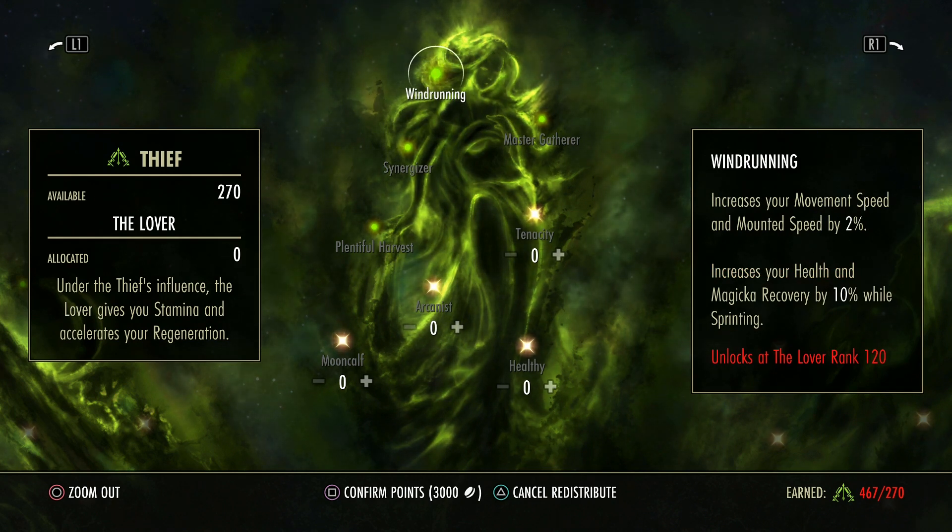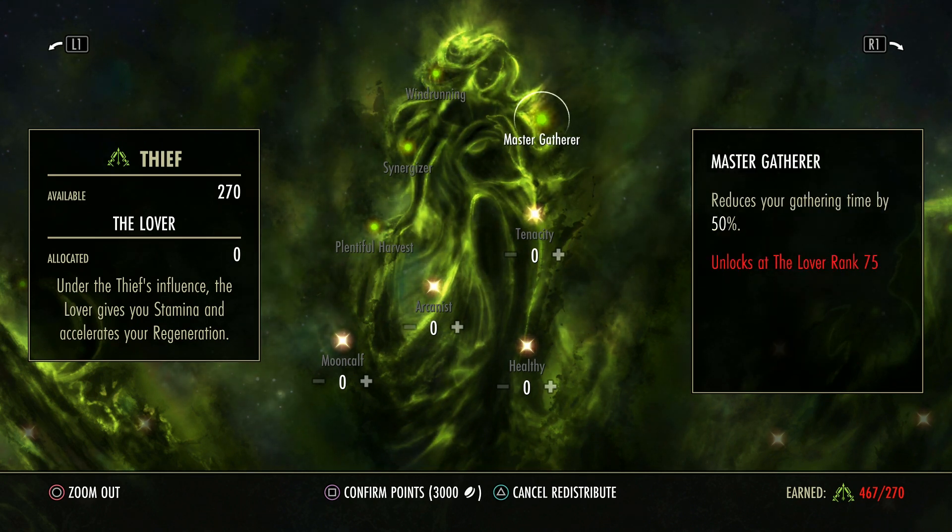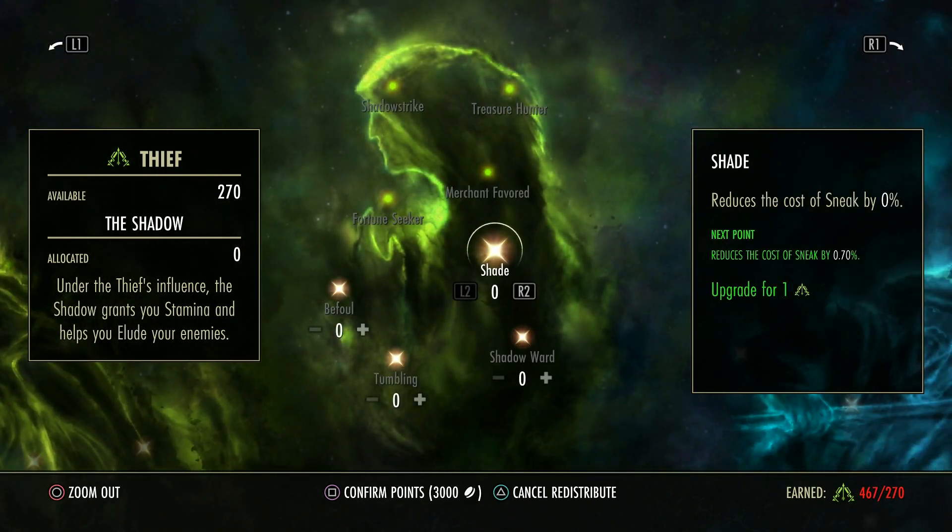So if you do have 120 points in here, while you sprint you have heightened recovery both for health and magicka — that can be quite helpful if you're using magicka skills but your resources are low and you start running. Reduces the gathering time by 50%, so if you are farming not only can you get extra resources but you can do it a lot quicker — otherwise you sit there at an ore node for too long and that's not efficient farming. This reduces your cost of sneak if you're into that kind of stuff.